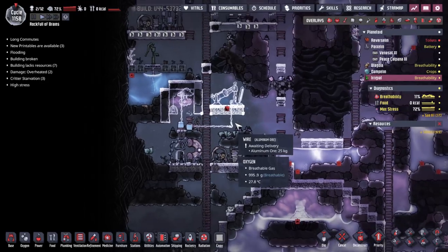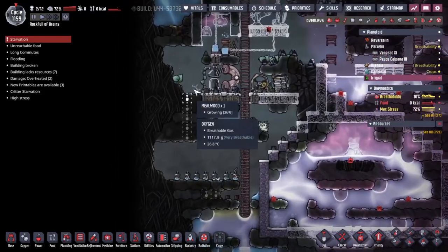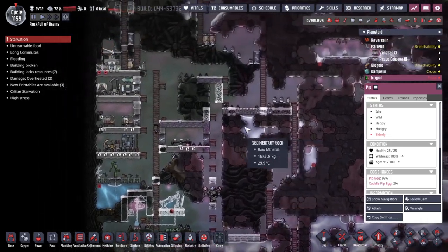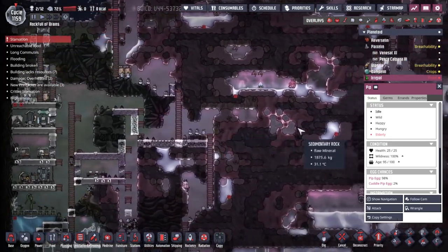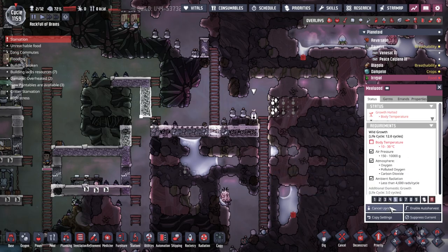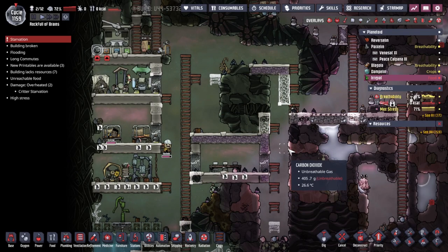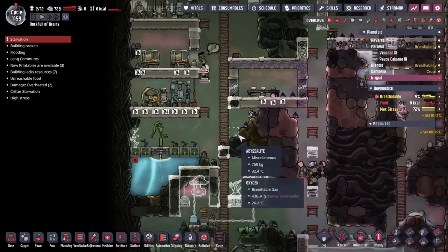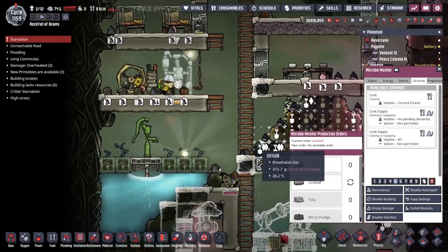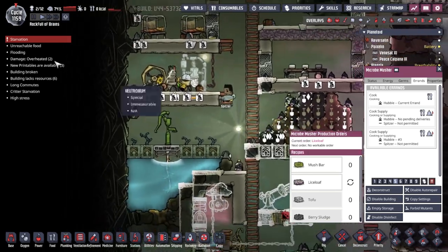We have a food situation. I thought this was enough to see us through, but it turns out no. Let's think about this — I mean, let's just start breaking through stuff. What's the word I'm looking for? It's not growing at the moment. If we could just do anything we can to get all this moving, that would be better. Hubble's currently making some lice loaf, but will Spitzer be the one to pick it up? I presume it's Spitzer — yes, it is actually Spitzer. He's got 600 calories. The lack of further food from this point onwards is also a bit of a problem.